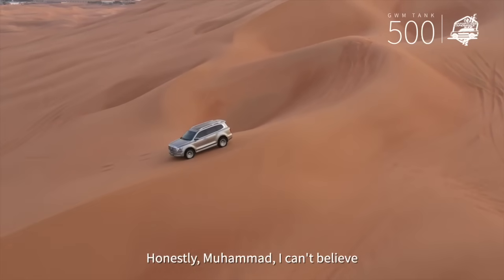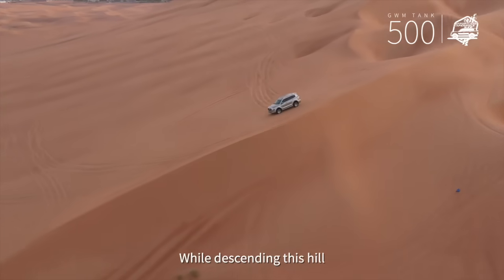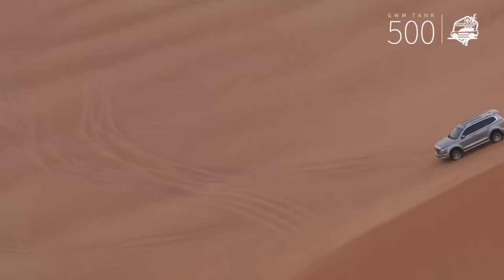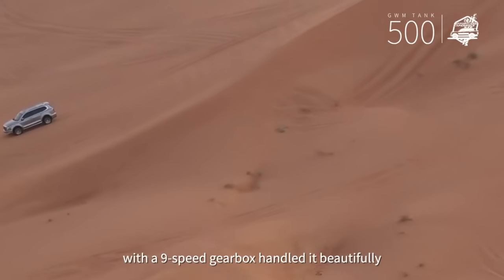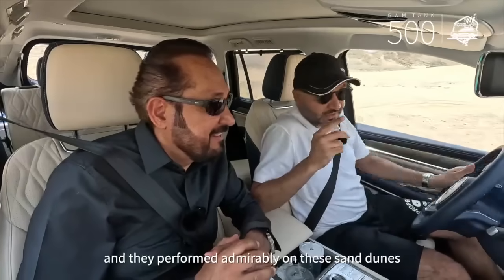Honestly, Mohamed, I can't believe how well the car operates with the traction control while descending this hill. Can you explain how this system works? I'm totally impressed by the car's performance — this six-cylinder, three-liter twin-turbo with a nine-speed gearbox handles it beautifully, especially in 4-low mode. We also tested the sand and sport modes, and they performed admirably on the sand dunes.